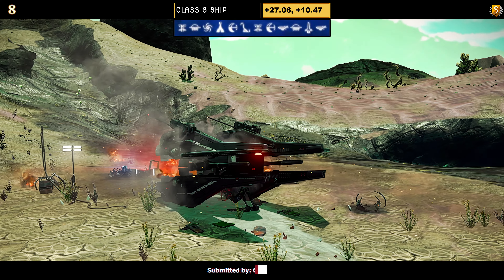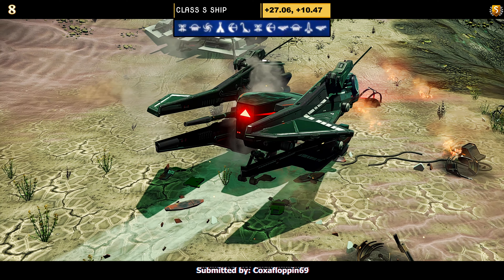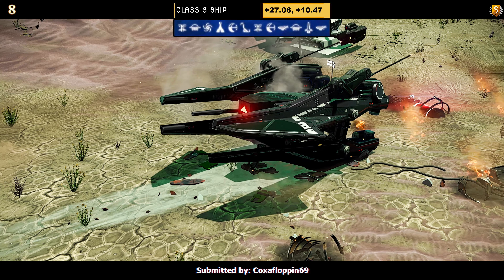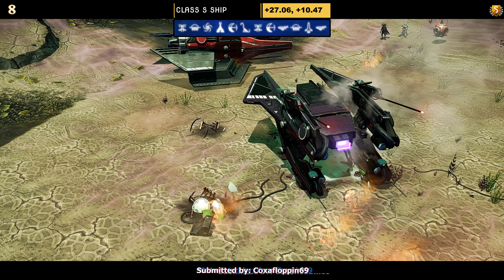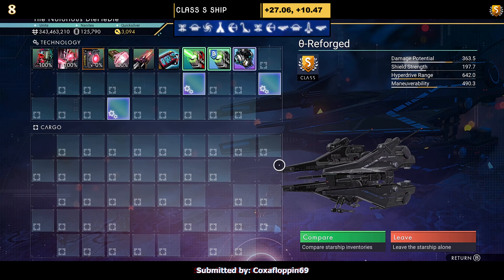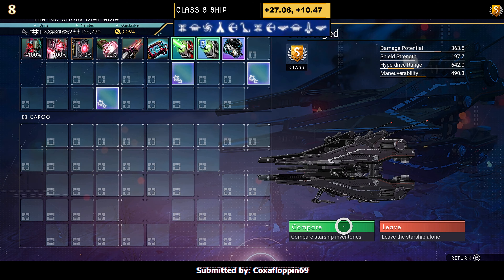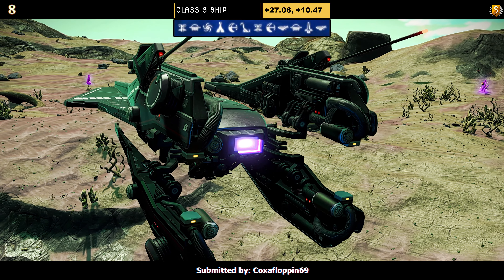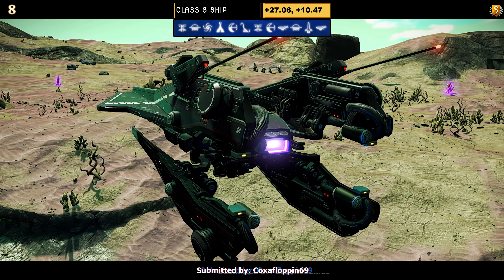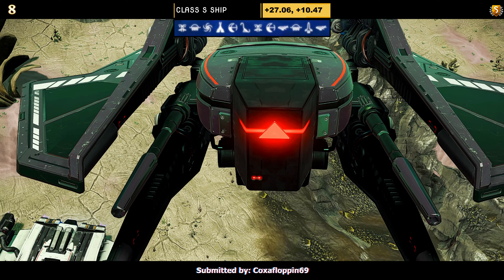Ship number eight, a Class S submitted by Coxafloppin. The color is black — it doesn't have any side wings, just the bug, the bottom skis, and the top part. Supercharged slots: two on the right, one in the middle, one on the left. Once airborne, the bottom part dips and curves a bit, and the top just raises and spreads. That's all you're going to get.